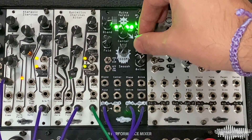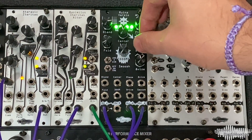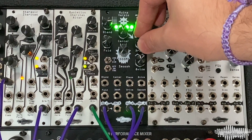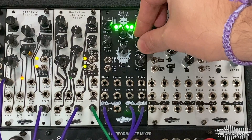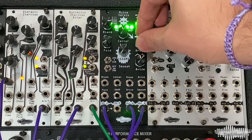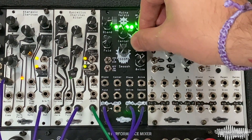Drive is a multiband saturator inspired by our Seca Bruina module. Turn Drive fully counterclockwise to isolate the lowest band. As you turn the knob up, it blends through low, low-mid, mid-high, and at fully clockwise, high bands.